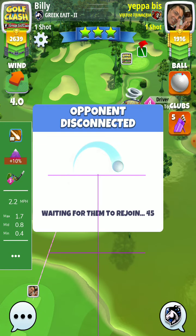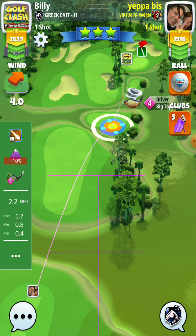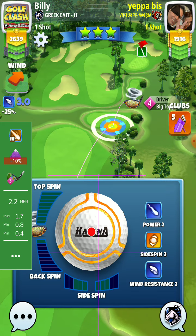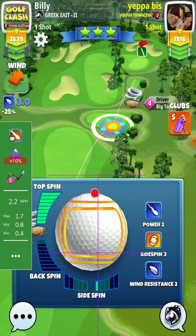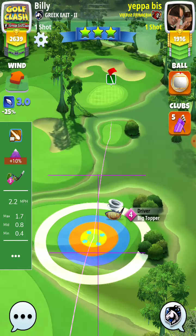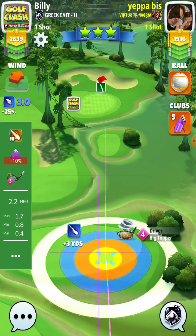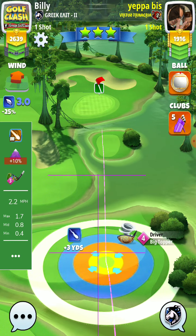Of course the wedge is not a very easy shot here because the green is so uneven. You don't need to play with full topspin — with as much less topspin as possible, maybe backspin, to go target closer to the pin. So you don't have to roll so much on this uneven green.